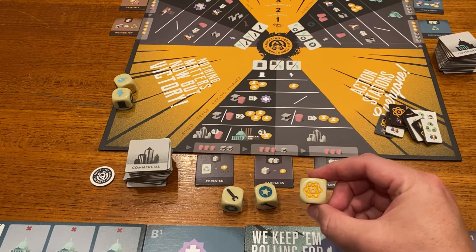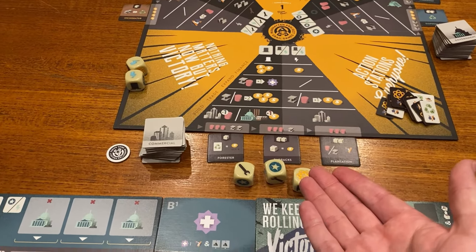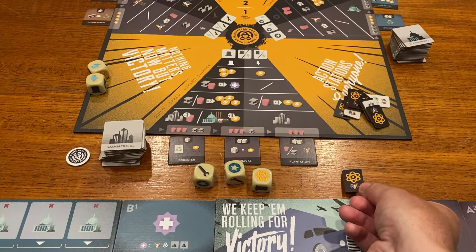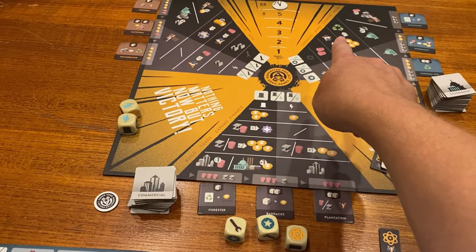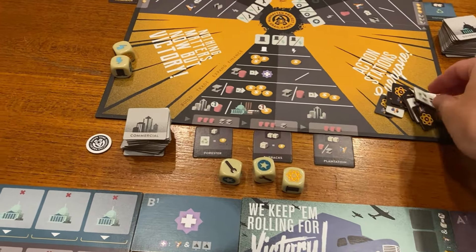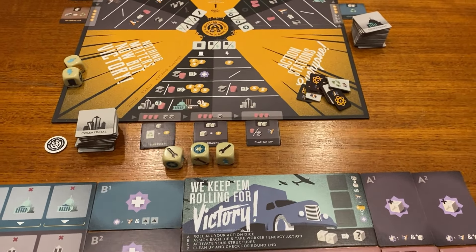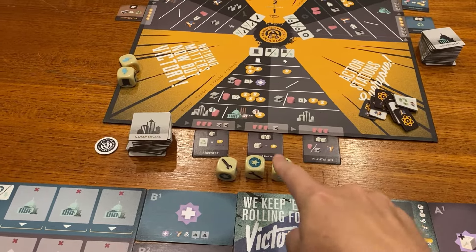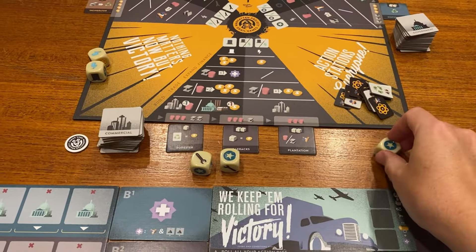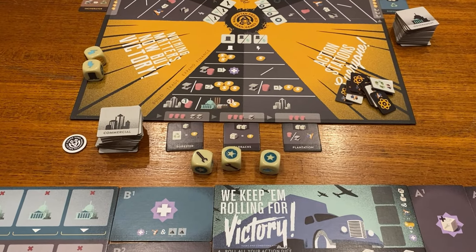You can re-roll twice like in Yahtzee, but you've got to keep at least one die. I've got three of the main action types and no nuclear — quite a good roll. I'm going to re-roll this one. Okay, I'm stuck with this result. The first thing I'm going to do is look at my board. I didn't start with my starting resources — the first player starts with two money, one steel, and one pink plastic.